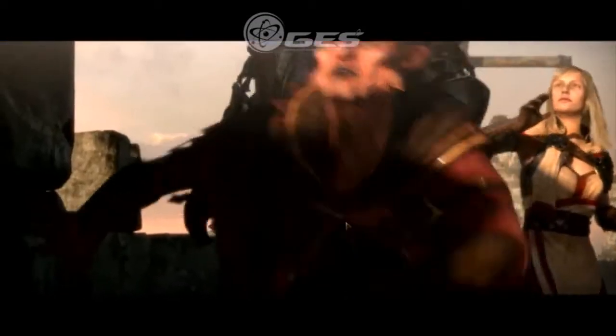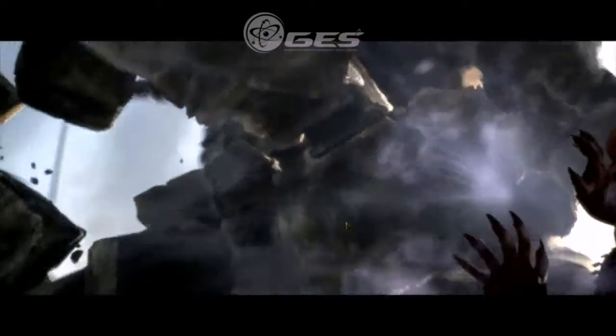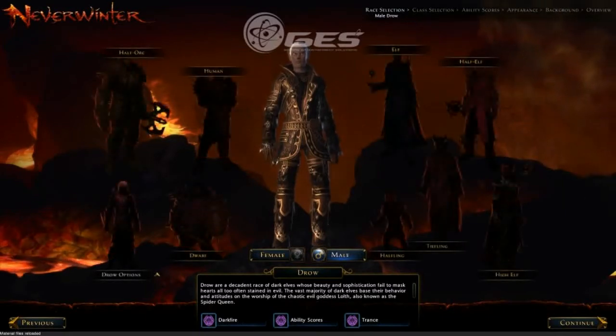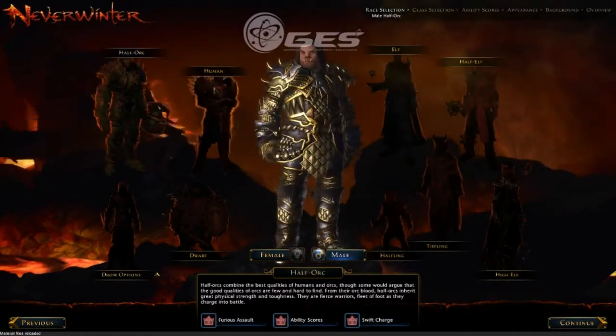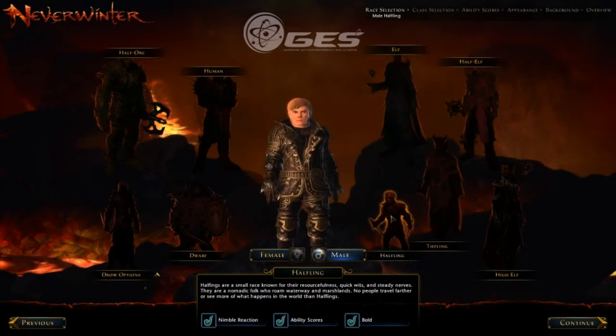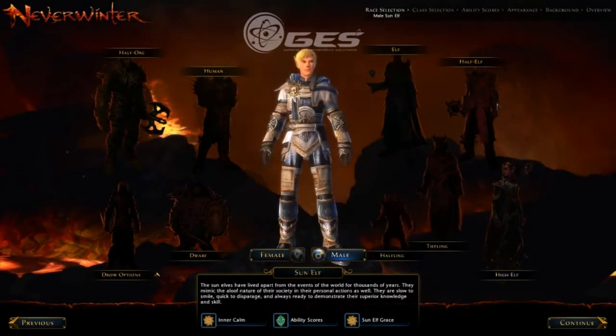We're not going to go through the full cinematic — you can take a look at that when you play the game. You start off with your race selection. There are nine different races and characters to choose from, including Tyrion Lannister. We're going to select one — I like the high elf, sparkly at the bottom there.